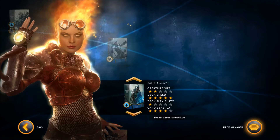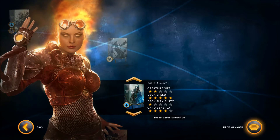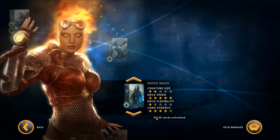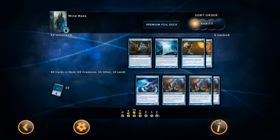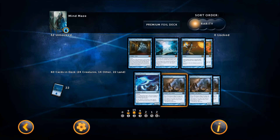Hey guys, Blue Delta Wolf here. This is Magic the Gathering 2014 and this is the Mind Maze promotional Sweet 60. There are 35 cards now — five new ones have been unlocked. If you haven't figured out how to do that, check out my 'how to unlock the extra five cards' video. I listened to all the comments from the last one, and a lot of people were saying my Sweet 60 was not fast enough for this blue aggro kind of deck, so I've changed it now and it runs a lot faster.